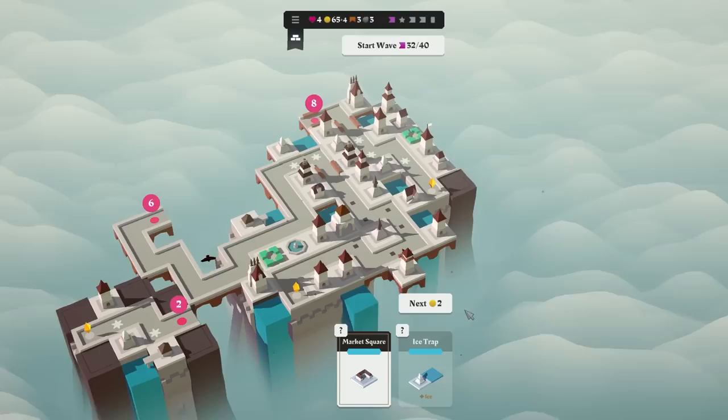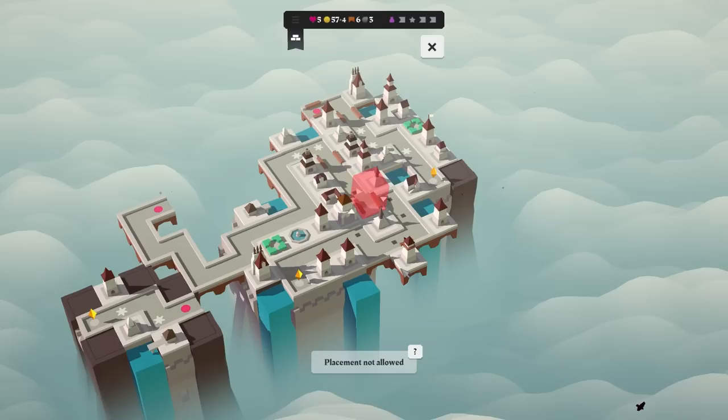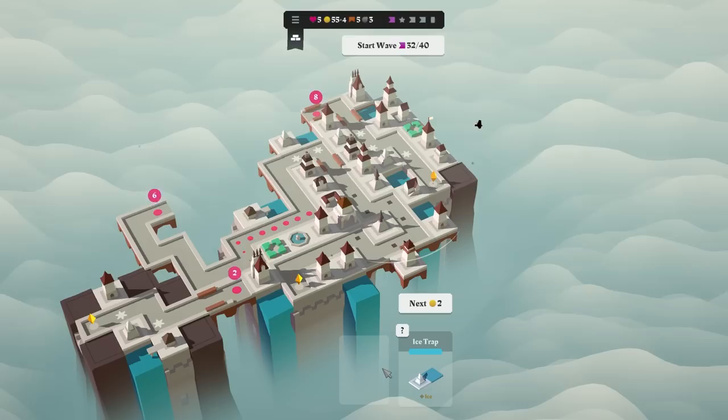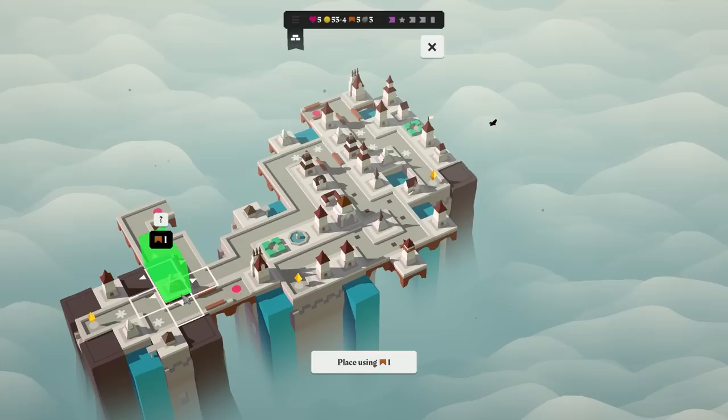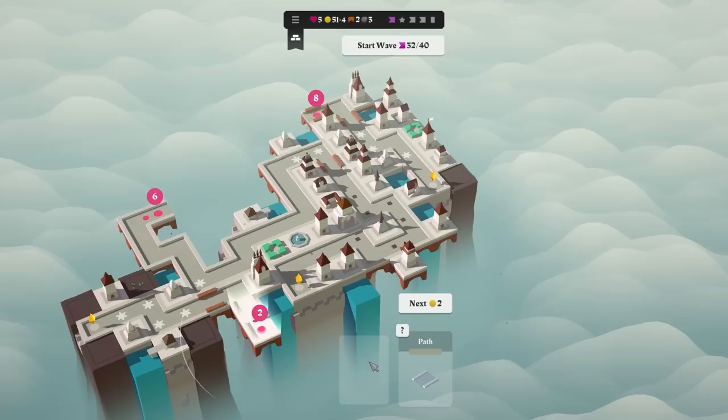Market square — black market as soon as it's surrounded by other tiles. Well, I have three bombs. Where do I put it? Here? Sure. Bundle gets me some health back. That'll do. Where do we put this one? Probably here. Like I said, I have a lot of money.